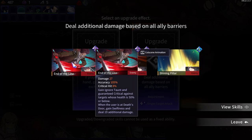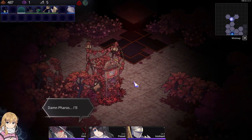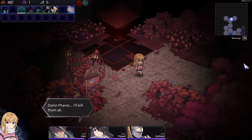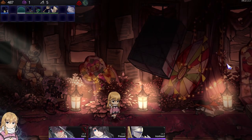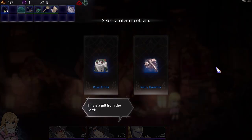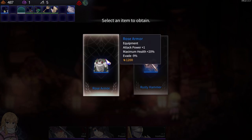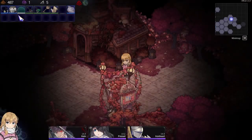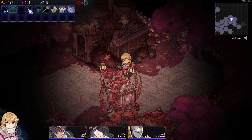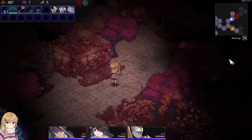That one — for me, the skill shut down. I haven't gotten a downgrade from that ever, unless it's a secret. Now what have we got? Oh, Rose Armor — that's good. Rusty Hammer: crit damage and critical healing up. Evade down. Get the Rose Armor. The boss is there, fight there.